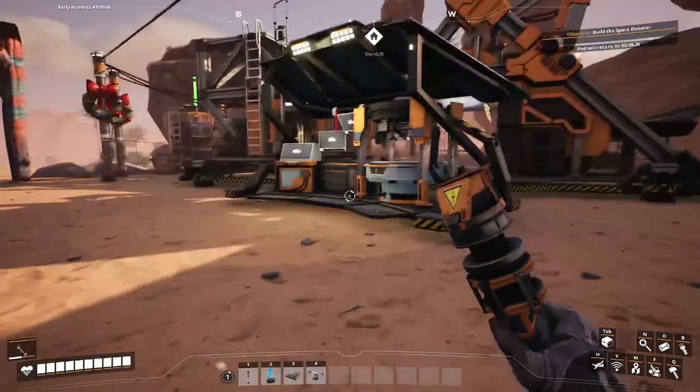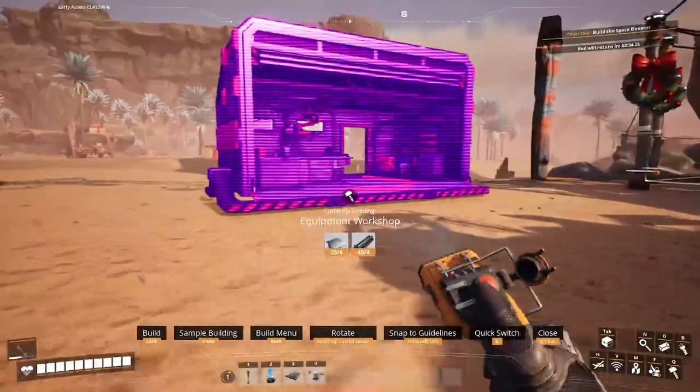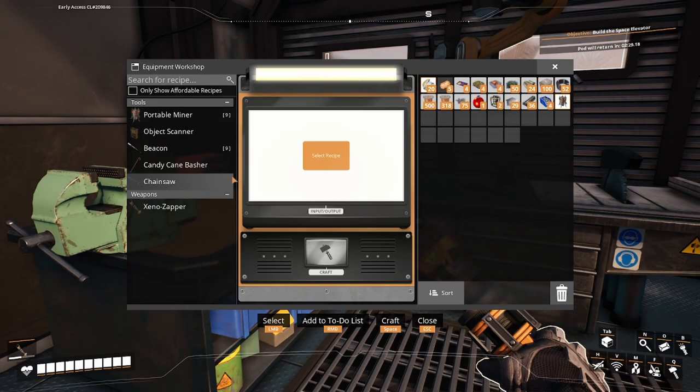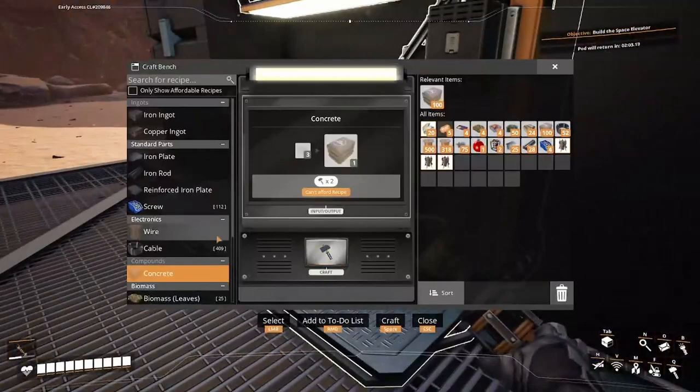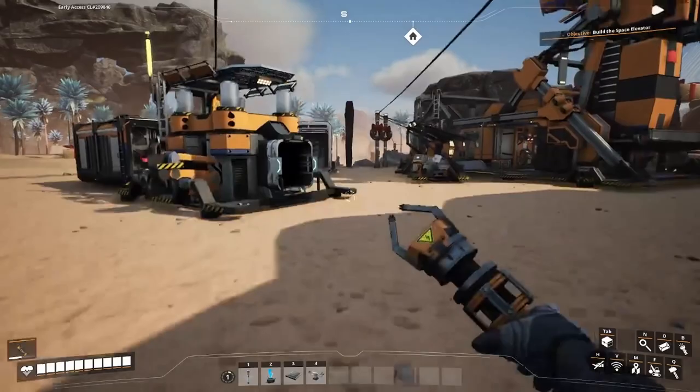Obstacle clearing! First time building an equipment workshop. Okay, portal miner is what I need for the chainsaw - five reinforced plating. Oh, I don't need the chainsaw at the moment. At least I do get solid biofuel. That's nice. So yeah guys, this is going to be it for this episode.